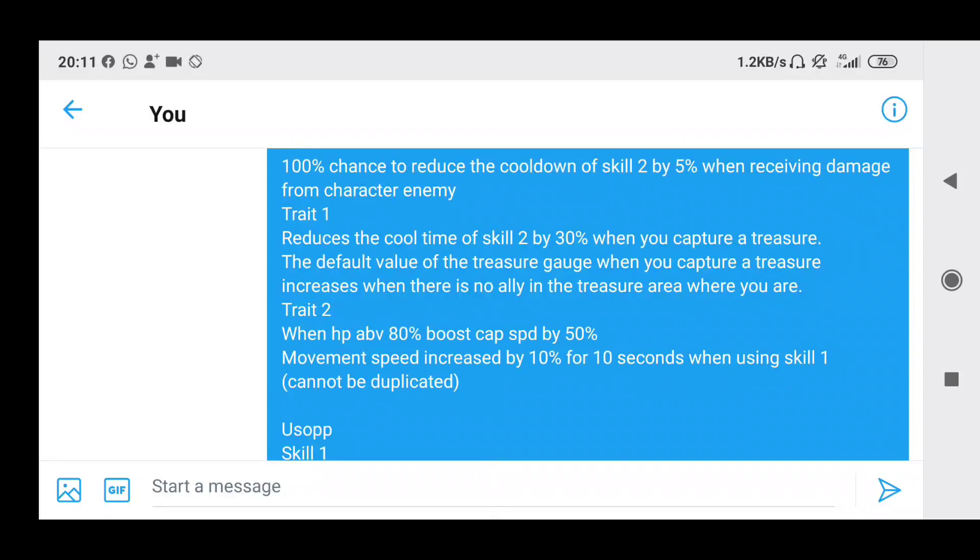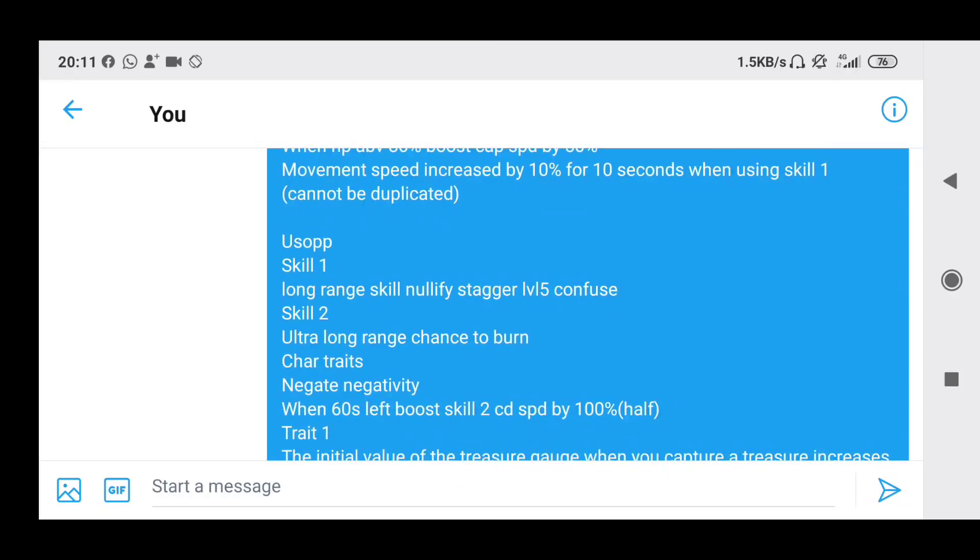Movement speed increases by 10% for 10 seconds when using skill 1, so skill 1 indirectly gives you nullify stagger and also a 10% speed increase. That's pretty cool because as a runner with 10% speed increase you're going to be moving really fast, and if you're chasing down an opponent they pretty much can't run away. Next is Usopp. Skill 1 is a long range skill with nullify stagger, and at level 5 it has a confused effect — standard Usopp skill in my opinion.